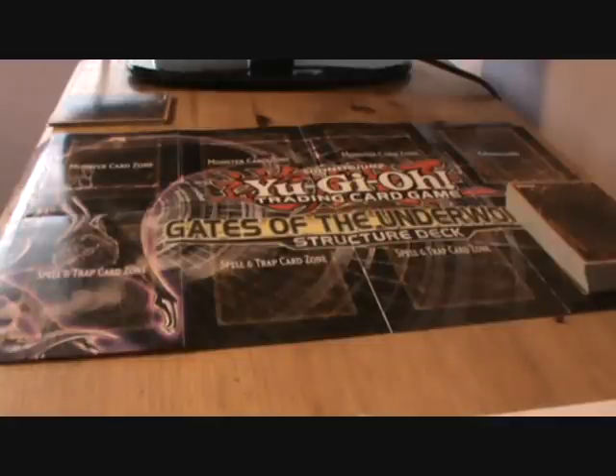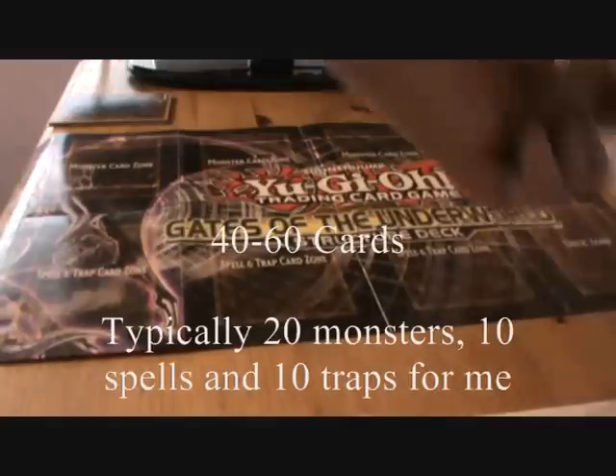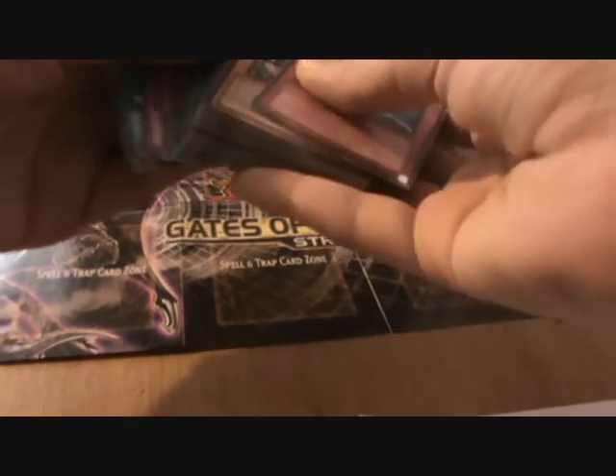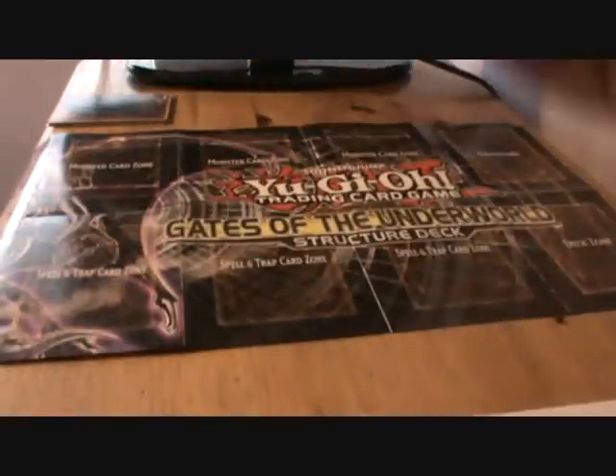So let's get things off with the basics. You typically require a deck of 40 to 60 cards, which I've got here - I've got something like about 43 or 44 in here. They can be compiled of monster cards, which are orange or yellow, blue cards which are spells, and pink ones which are traps. I'll be going through each of those individually and separately.